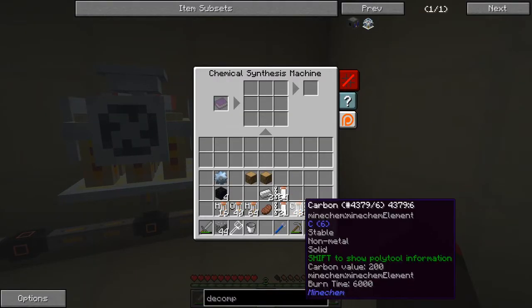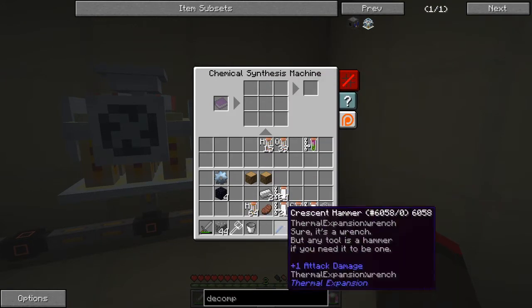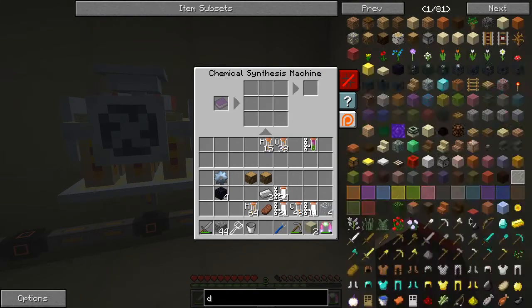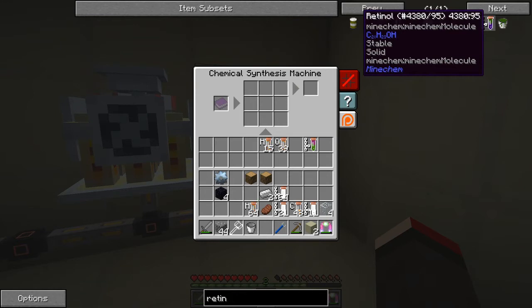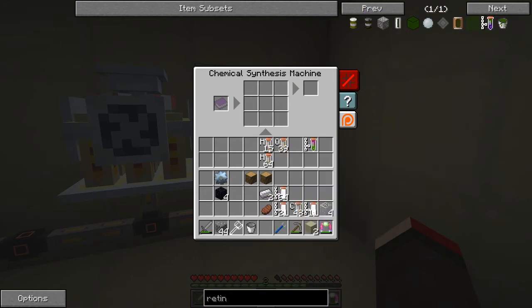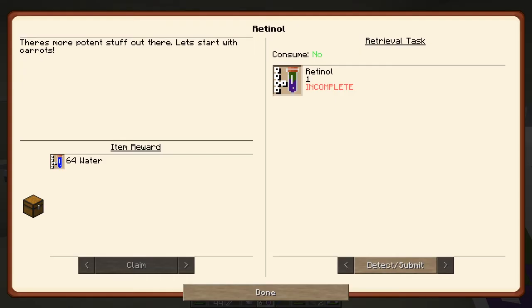We need one oxygen hydrogen — I guess that's one hydroxide. Then we need... I can't remember exactly what it was. Retinol is 20 carbon and 29 hydrogen. So that should be like that — 20 of those, 29 hydrogen, and one hydroxide will give me one retinol like that. In fact we can put all of this into here. Let's detect and submit this.